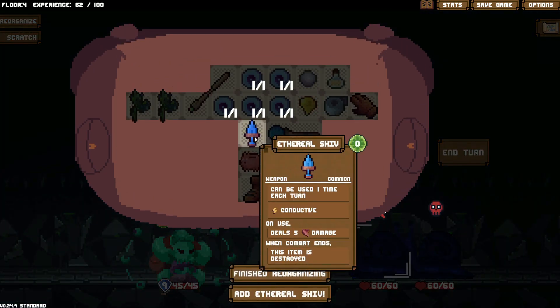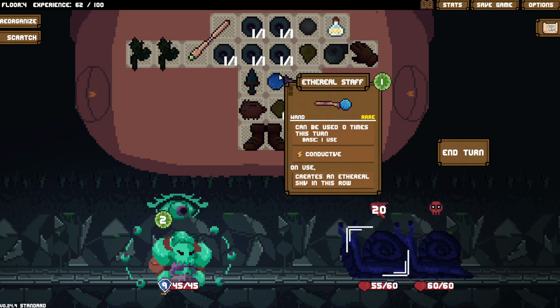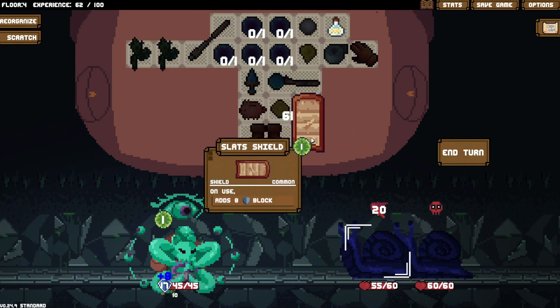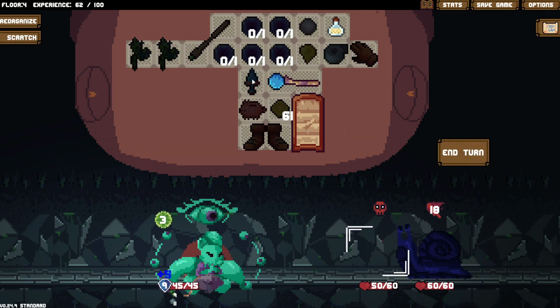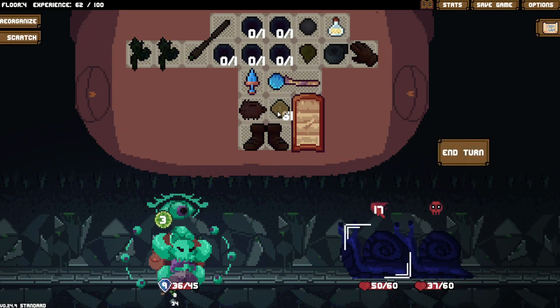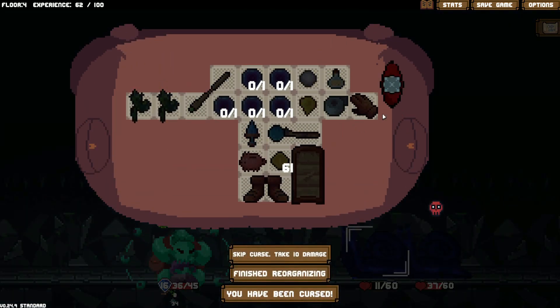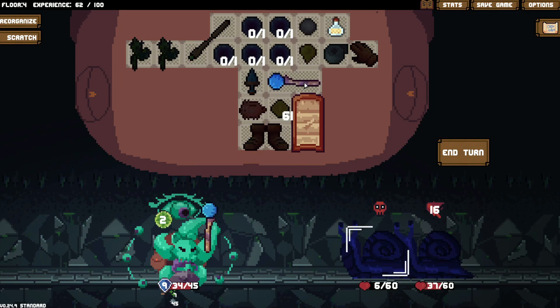How does this work? Deals five damage when combat ends... and it just — oh wait! Okay, that's cool. I get it now. Not what I was expecting to have happen, but it's fine regardless. I should have read more closely, but alas, I did not. I didn't shield — that one hurt. Ouch. Take ten more damage because of that. Sounds good.